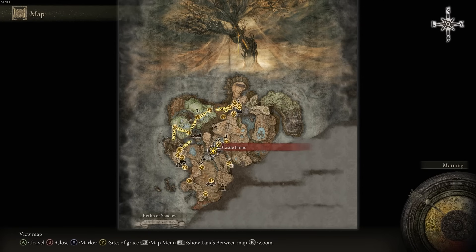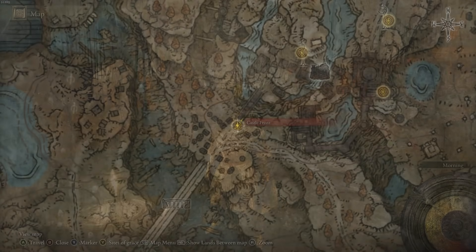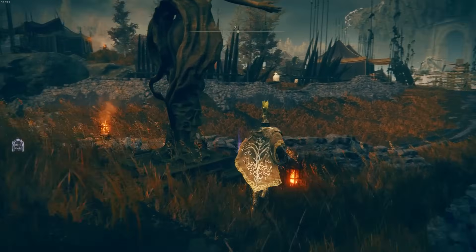For the next one, head to the Caustle Front site of grace. From the site of grace we're going to head south — it's kind of just south to be honest — right over here.